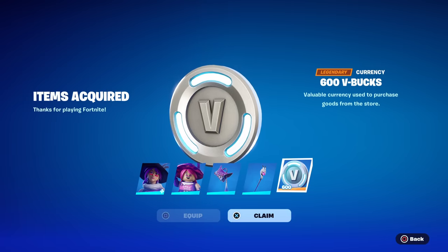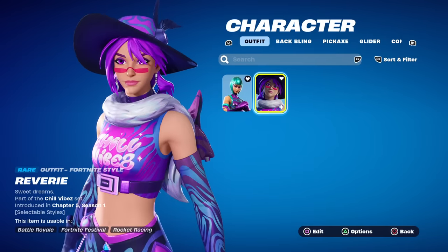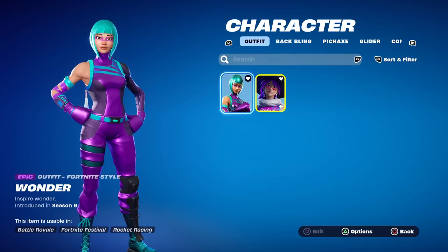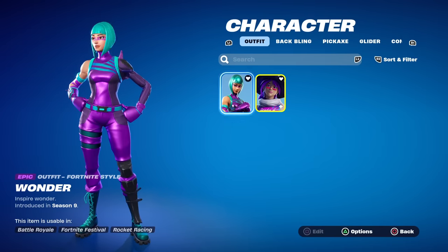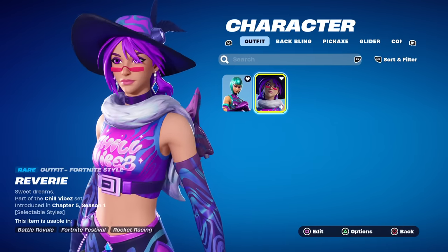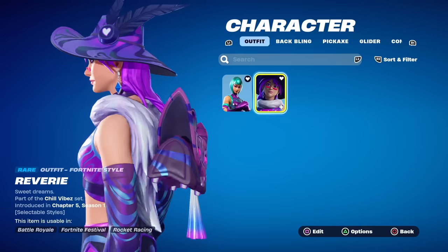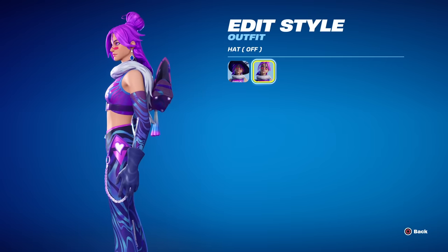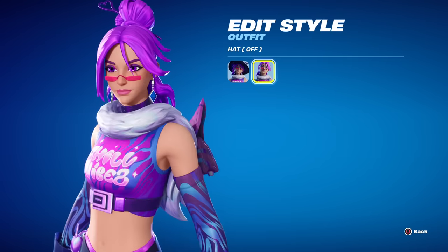You get 600 V-Bucks instantly, no challenges required — you get 600 as soon as you buy it. Here she is in the locker. This purple color scheme reminded me of the super rare Wonder skin. Her hair is a different color but that shade of purple is one of my favorites in the game. I'm not the biggest fan of that ginormous hat, but luckily you can remove it entirely and the hair color I absolutely love is on full display — that's awesome.